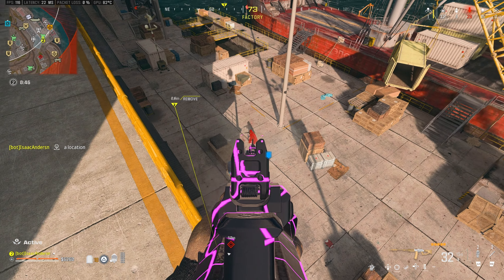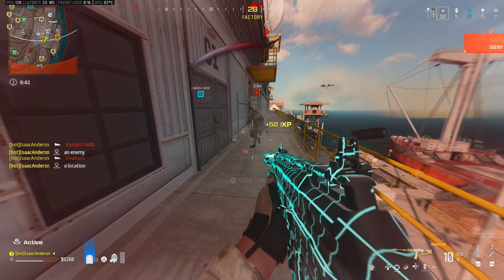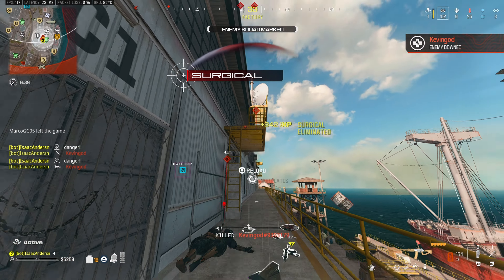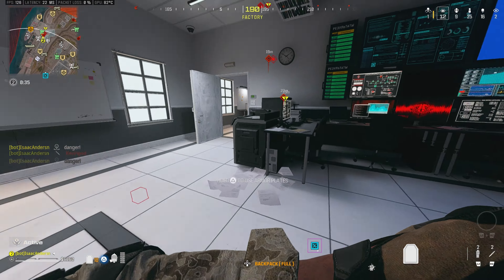For the second attachment, we want to throw in something that's going to decrease our recoil. With that being said, we are running the Rifleman 200 Stock, which gives us a 17% decrease to every single recoil control stat, making this one of the easiest long-range weapons to use in the game right now.